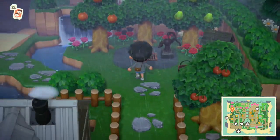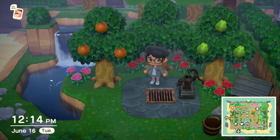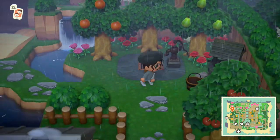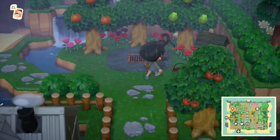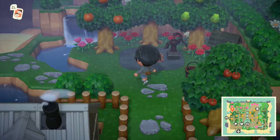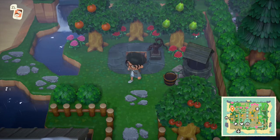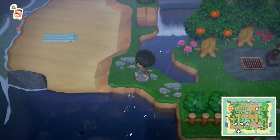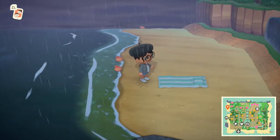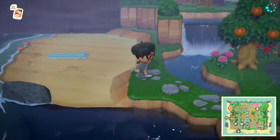I got this pattern off of Animal Crossing New Leaf. I used it in my town in that game and I still loved the pattern, so I kept it and put it here. Then I put a well here. Are those black roses? I need my black roses. I changed this area up - it's mostly just like a forested water-grabbing area, if that makes sense. This is the only thing on this whole stretch of beach - just a single towel. The beaches aren't really my priority. I haven't really decorated them.